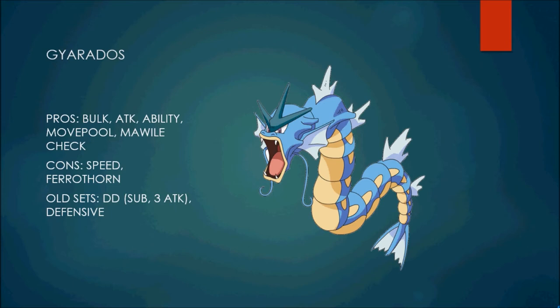The main reason why Gyarados is going to be great next gen is that it's another check to Mega Mawile — probably one of the better checks. Mawile does get access to Thunder Punch, but I just don't see that being a common move. Ice Punch, Iron Head, Brick Break, Sucker Punch — those are more common. Other checks like Landorus or Garchomp really can't switch into a Huge Power Ice Punch. So Gyarados, Skarmory, and Terrakion for an offensive check are the main counters to Mega Mawile.